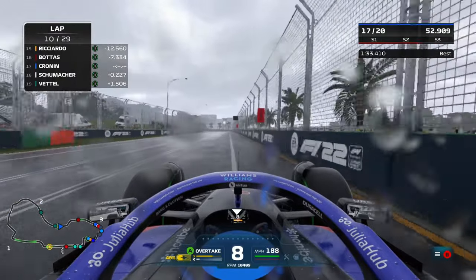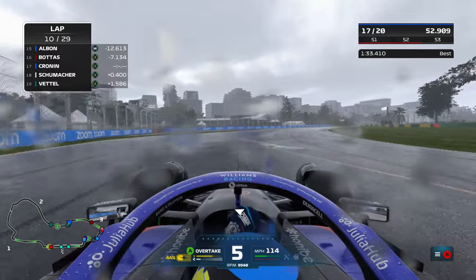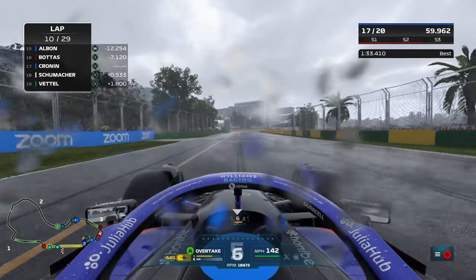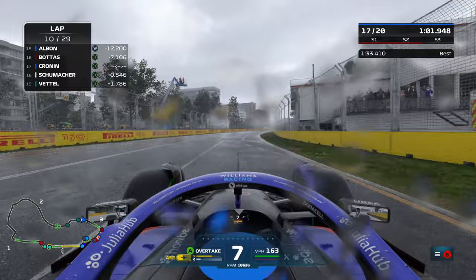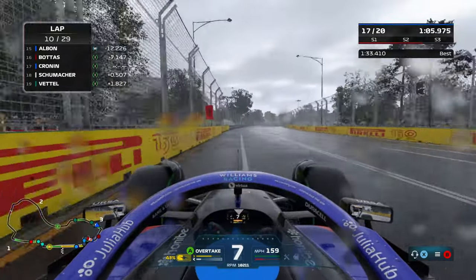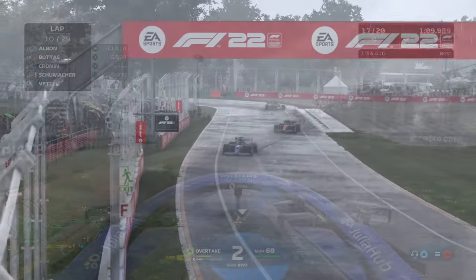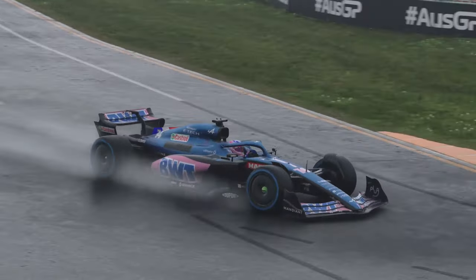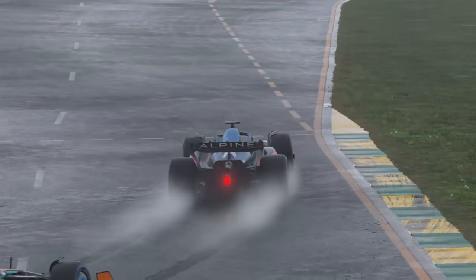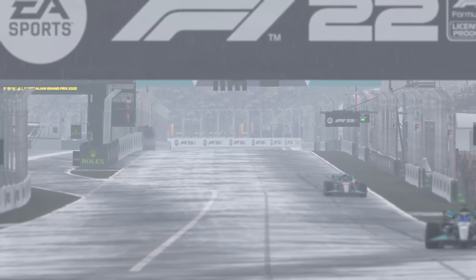On to lap number 10 now. We've pushed quite a few more laps into this Grand Prix, and we're still holding off Schumacher — about four tenths just behind us. There's a yellow flag down on the main straight — that's one of the Alpines, and it looks like Fernando Alonso. He was running there up in fourth position doing a spectacular job. Let's see exactly what's gone wrong with Alonso here — he's got Lando Norris in fifth place just behind him, and it looks like an internal failure.